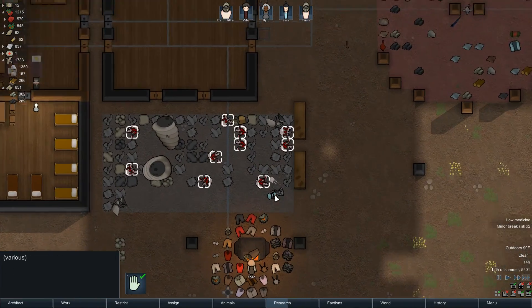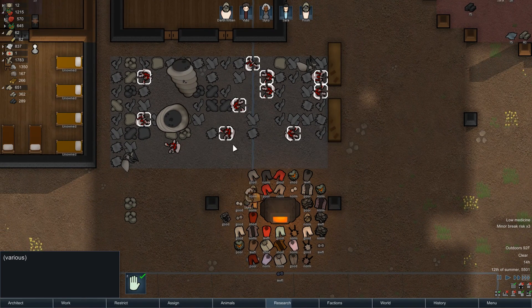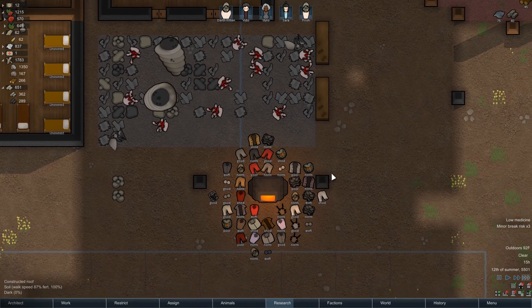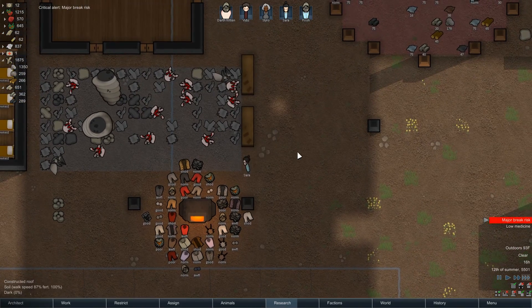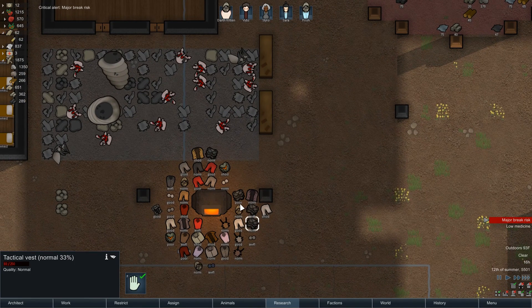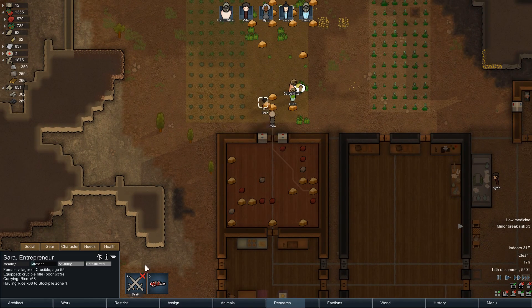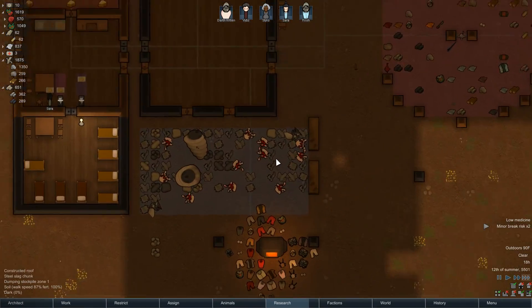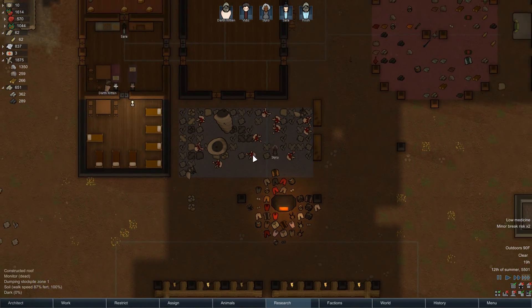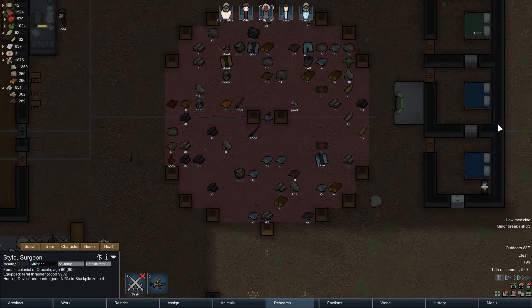I don't know what these guys even have — I'm not sure if they'll have components or what. They're only a thing with the mod, so I really have no experience with taking those guys apart. It appears that all of these are less than 50, so no one's going to actually end up wearing them. There's one tactical vest — someone gets to wear that. Everyone's still just salty about rotting corpses, but we actually got all the corpses gone, so that's good.